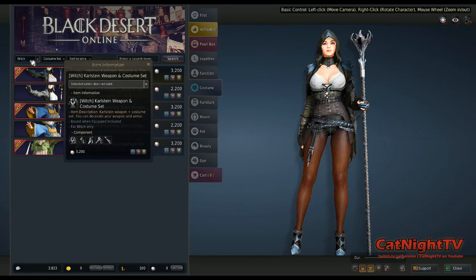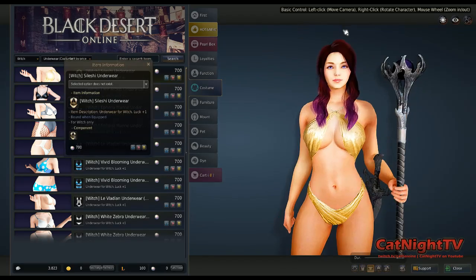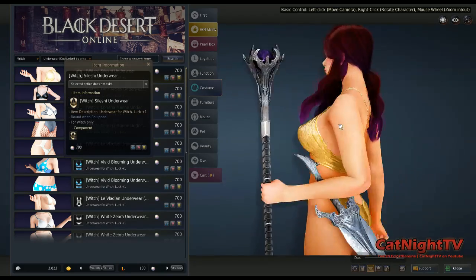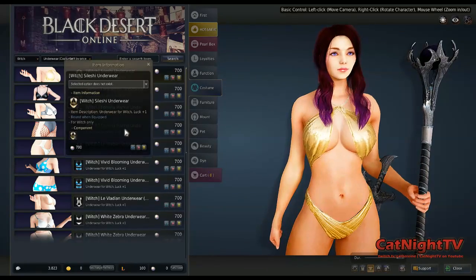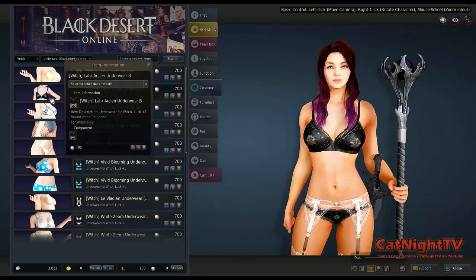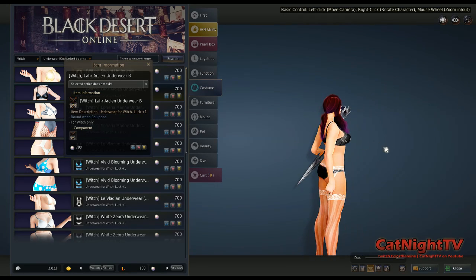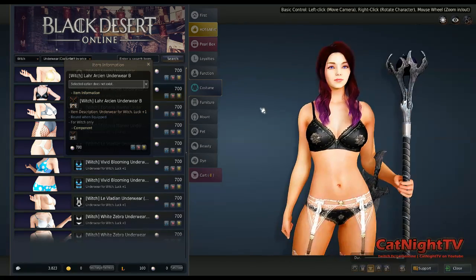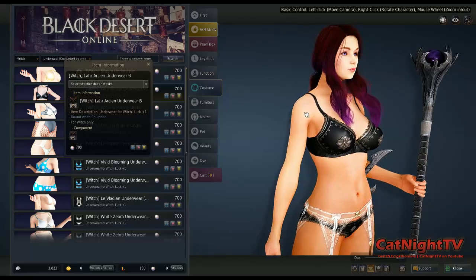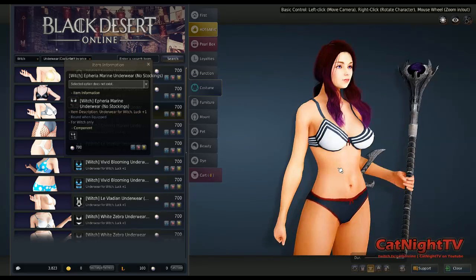So those are the full outfits. Now there are more costume pieces. If we go away from the sets and go to underwear, there is all kinds of underwear — check this out. Perfect for the beach, makes you want to go straight to the beach. And then you've got some really, really sexy sets with garters and stockings. If you're ever wondering if this game is for kids, this should tell you — the answer is no.